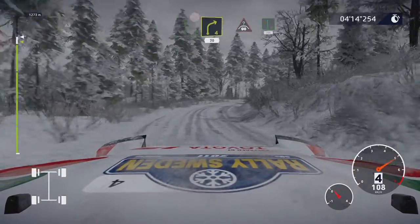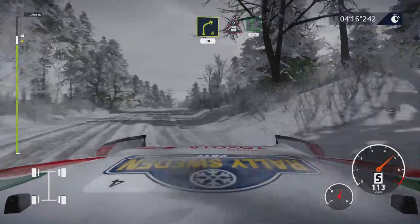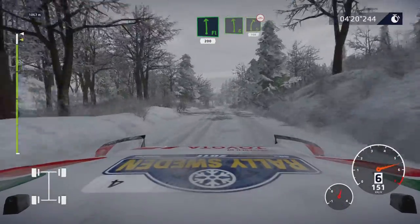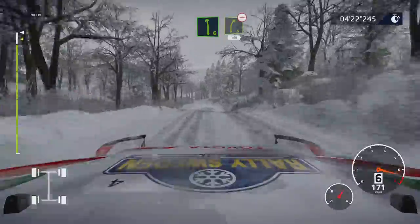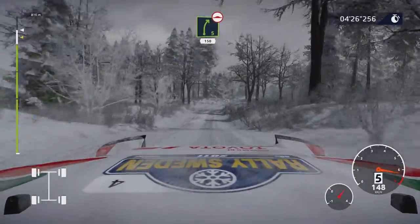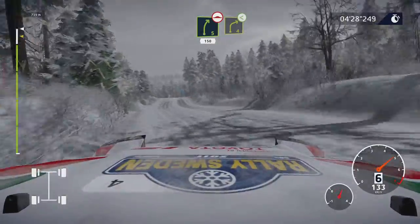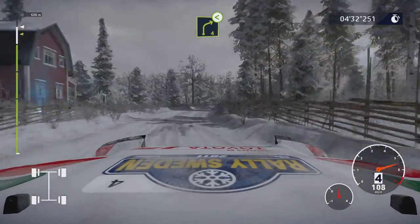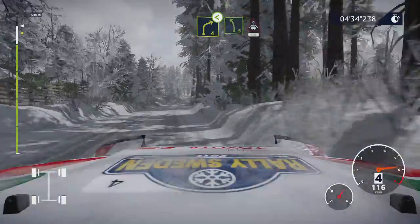Crest, into flat left, 200. Left 6, and right 5, 150, over bumps. Right 4, opens. And left 5, and crest, 150.